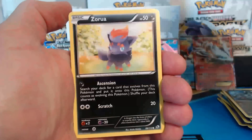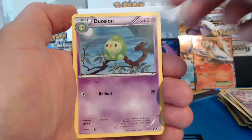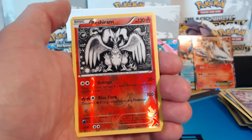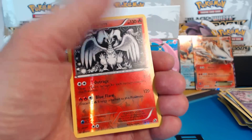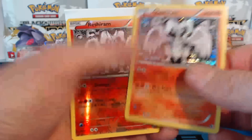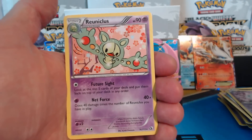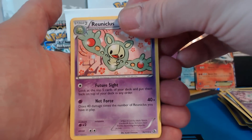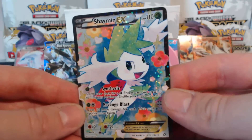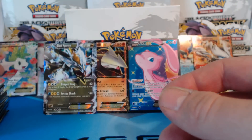Gible, Solosis, Zorua, Audino, Ralts, Duosion, Joltik. A reverse holographic rare and a holographic rare. A Reuiclus — used to be my favorite one to pronounce. And a Shaymin EX, which is of course a full art card.